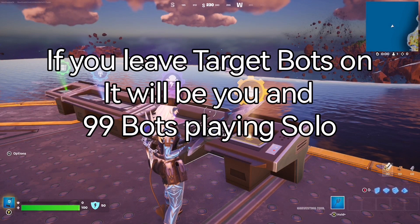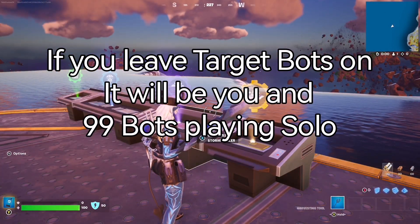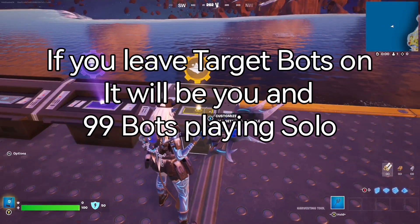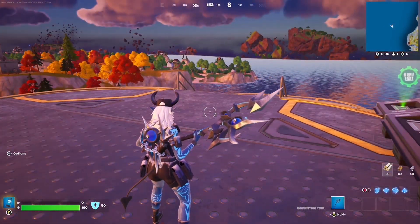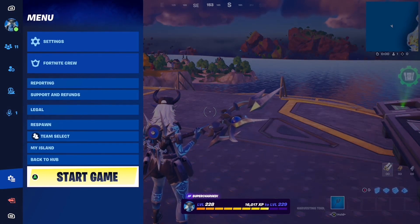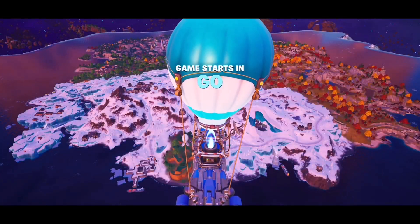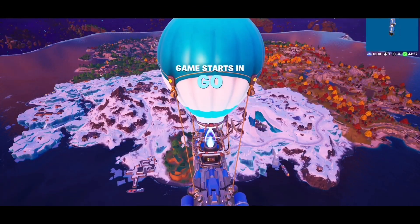Now I have no storm phases — I have one but it will not enter the island — and I have zero bots. Then I'm ready to go into my menu and choose Start Game. Press A and it will load, and I will land on the island without any storm and without any bots or other players.